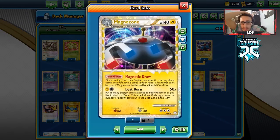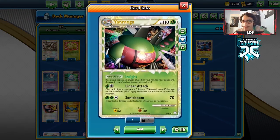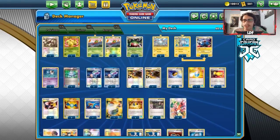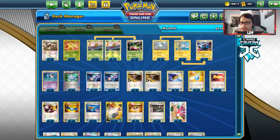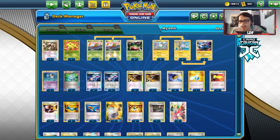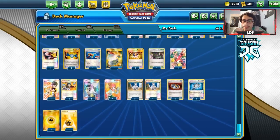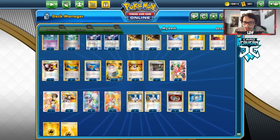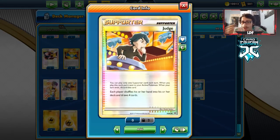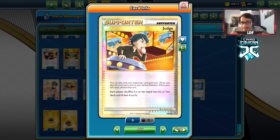Magnezone's Lost Burn attack requires you to put energy in the Lost Zone, which you can't get back, but you do 50 damage for each one. With three energy you do 150, and with Bangle you can do 180 to knock out most EX Pokémon, or use the Hypnotic Laser Virbank combo. I'm only playing one Virbank because the laser is fine on its own. Max Potion is also included — being able to fully heal Yen Mega is insanely clutch. We spam Judge and Copycat to match hand sizes, and Judge spam can be very hard for opponents to deal with.